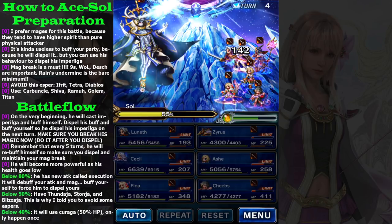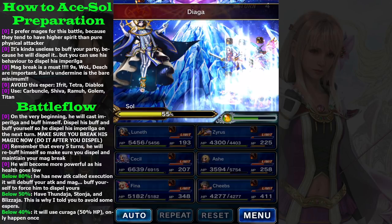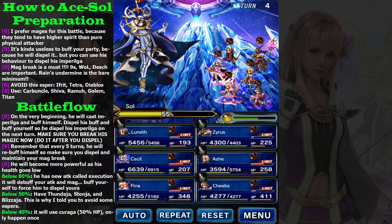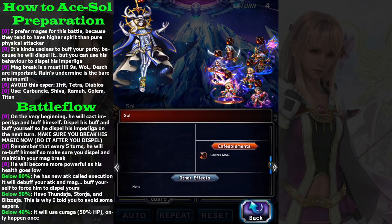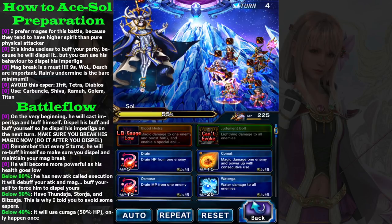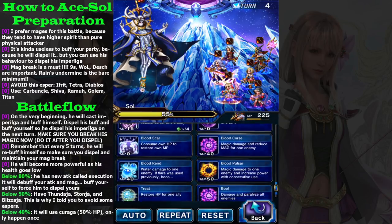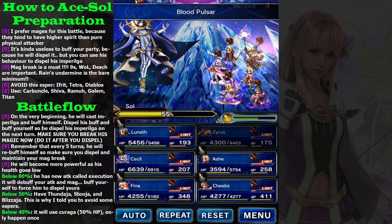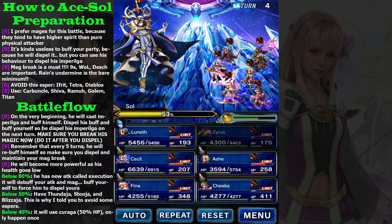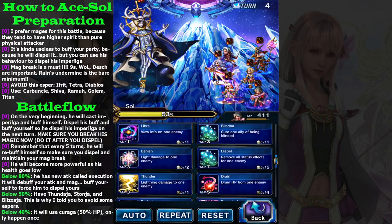Dark Cecil is also very useful because he has 100% light resistance. The boss hasn't buffed himself yet, so let's attack him again with Blood Pulser and Dystopia.